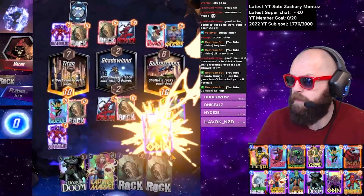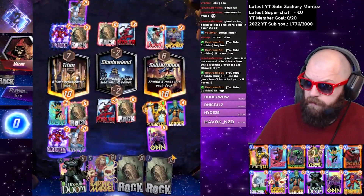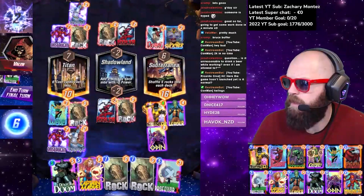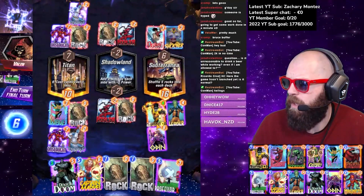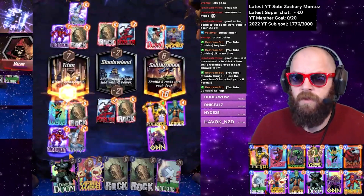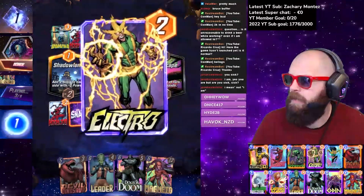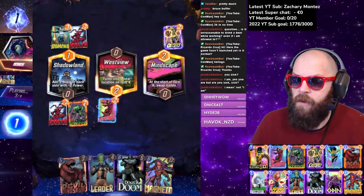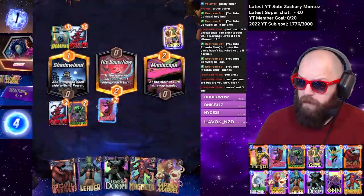It is absolutely not unreasonable to drink a beer right now. Okay, that didn't work for me this time. He plays Patriot next turn unfortunately, which means we can't do a huge amount about that. We can't duplicate it again — we have to retreat, there's nothing to be done there. I think I have to play Scorpion here.